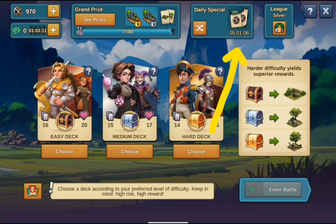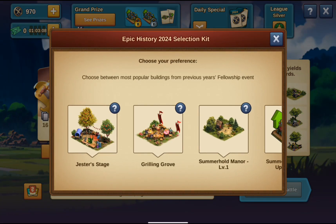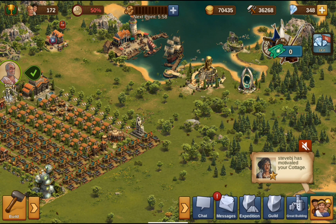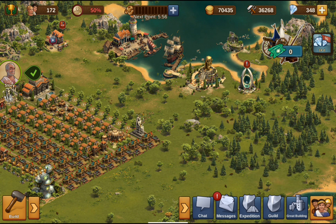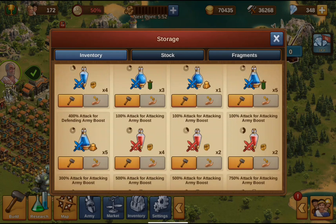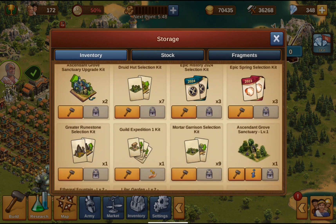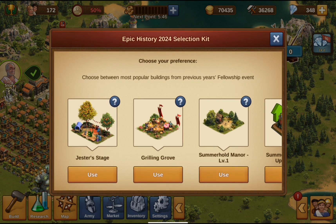This is why I believe that the selection kit is the best possible prize in the entire History Event 2024. As you can see, I just started building a city, and for a beginner this selection kit provides great opportunities. The selection kit allows you to select any of the following buildings.